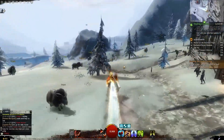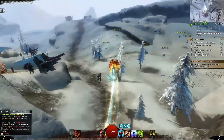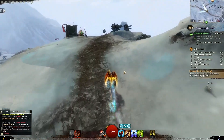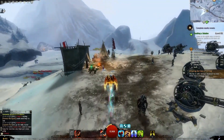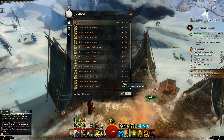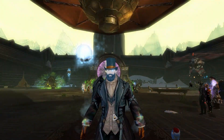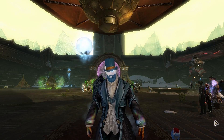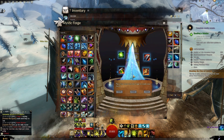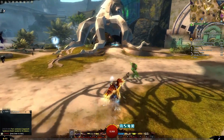The only remaining ingredient to craft the Gift of the World is 100 Icy Runestones. These can be bought from a Norn in Frostgorge Sound, near the location where the 'Breaking the Claw of Jormag' meta event takes place. Each Icy Runestone costs 1 gold, so be prepared to say goodbye to 100 gold. Once you have them, combine the Icy Runestones with the War Commendation, the Gift of the Mist, and the Gift of War Dedication to claim your Gift of the World.